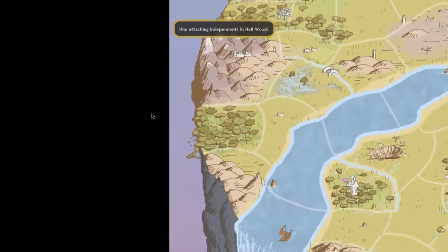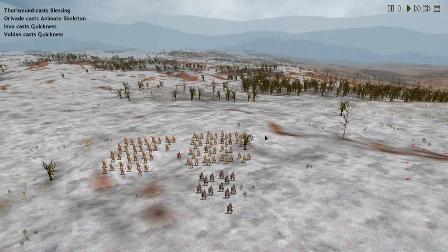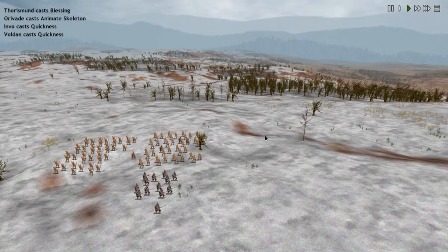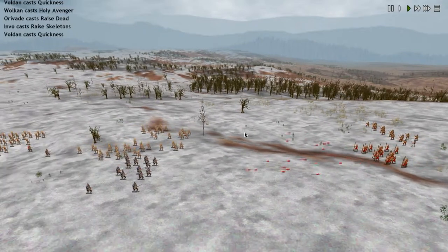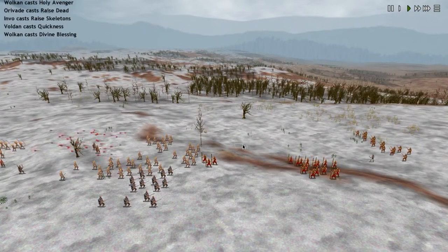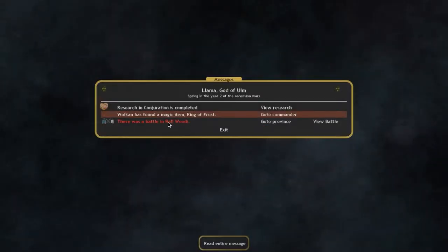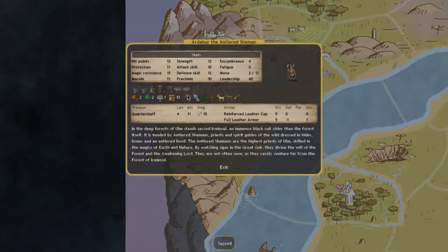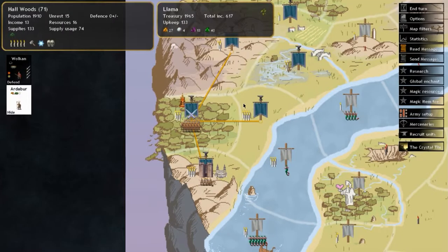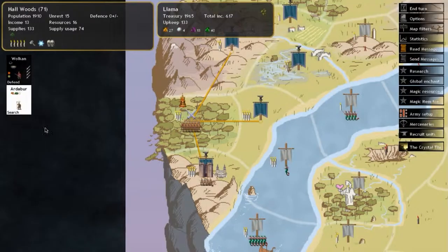Have a quick look at the battle — now with a mage, he should be casting spells in the background. I actually made a mistake with my mage — I'll explain. I sent my mage into the province but he isn't fighting in the battle. The reason is he has stealth, like a spy. When you move a stealthy unit into a province it automatically sneaks. If you want the stealthy unit to fight, you have to press Control and click — that makes them move normally instead of sneaking. That's what I did wrong.